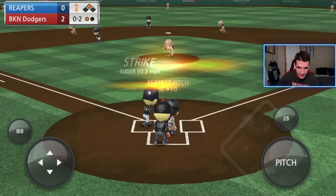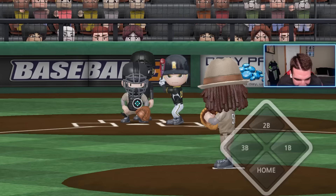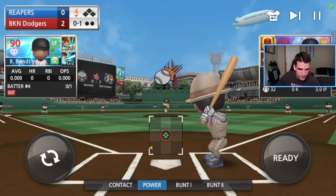Slider in on the hands — that's nasty. And he stole! And he's out. Bro, what are you doing? I know you have 95 speed but that's Johnny Bench back there. Dudes are out here wilding.